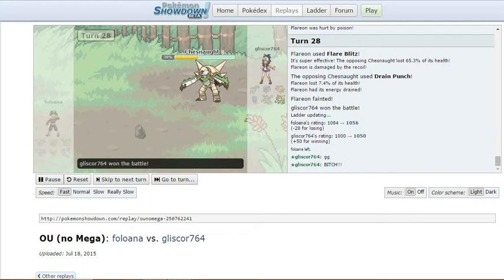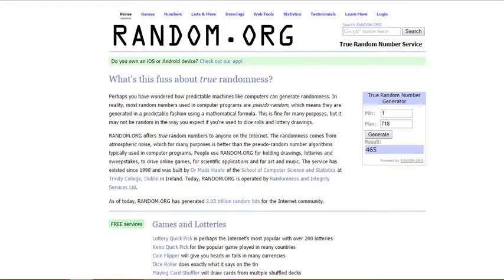That was just an epic battle. It was nerve-wracking, it was down to the wire. I didn't think I'd have to use Chesnaught, but I did, because Huntail could not outspeed. And Flareon being the physical attacker it is with Flare Blitz, it's gonna kill a lot of things. I bet you that was meant to be a sweeper, but it just wasn't confident because of my Huntail.